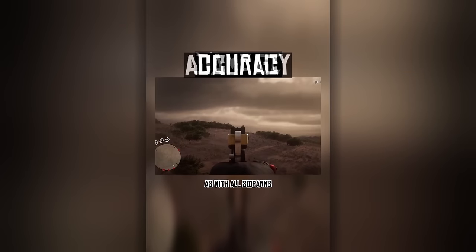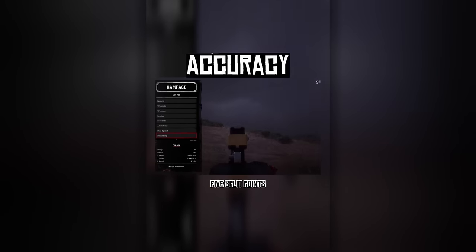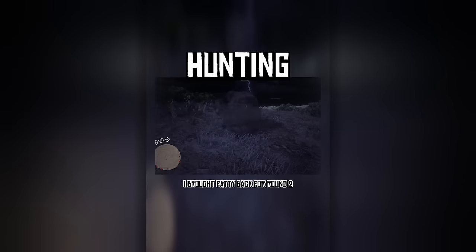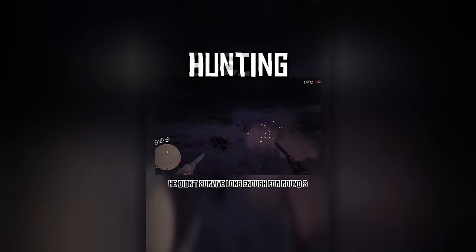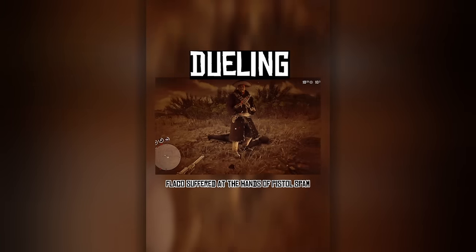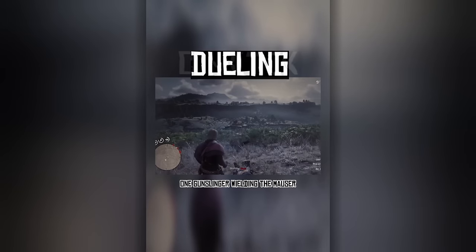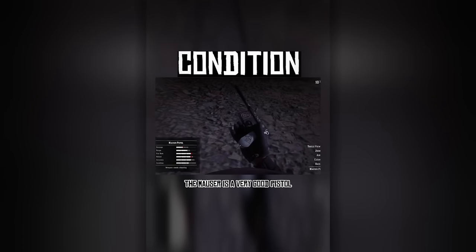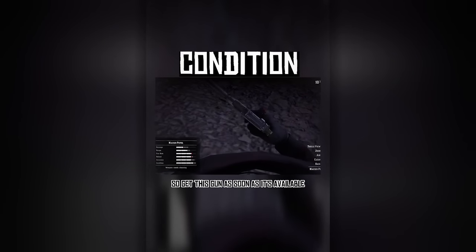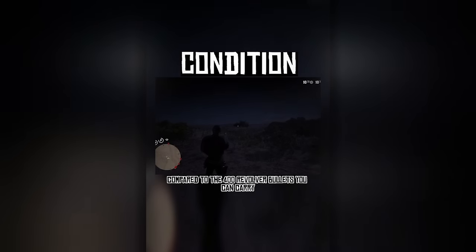As with all sidearms, range is the real weakness. For my beloved Mauser it took 4 regular bullets, 5 high velocity, 5 split points, 3 express, and 1 explosive to cap Doble. Since Bubba was unavailable, I brought Fatty back for round 2 — he didn't survive long enough for round 3. I wanted to duel the gunslingers this time, and this might have been the gun that shot Jim Calloway. Flacco suffered at the hands of pistol spam, and I also killed Billy Midnight because there can only be 1 gunslinger wielding the Mauser. Overall the Mauser is a very good pistol. The only issue is that you can't carry as much pistol ammo — only 200 bullets compared to the 400 revolver bullets you can carry.